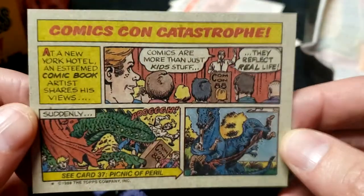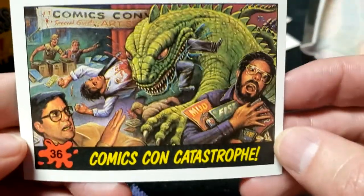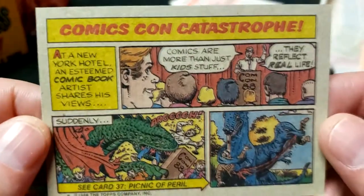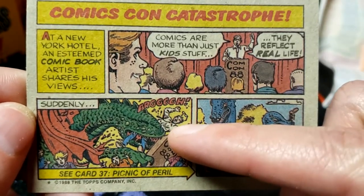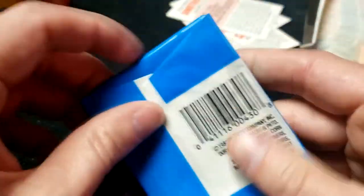I just noticed the back of number 36 has its own little comic on it — Comics Con Catastrophe. Oh no, it's its own little Archie-style comic where they come crashing in. That's hilarious. Number 37, we just saw that one. Moving on, I cannot believe we haven't had any duplicates.